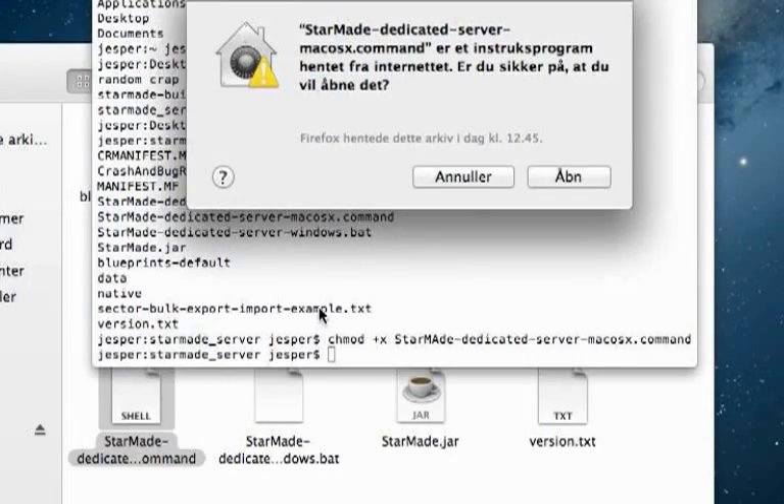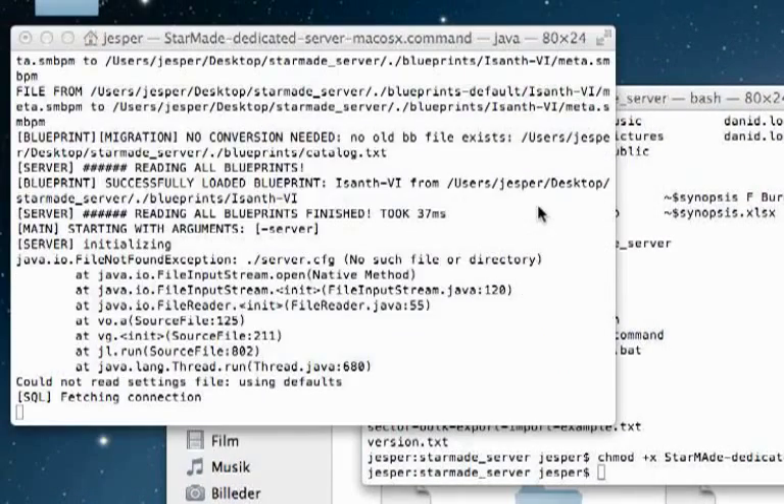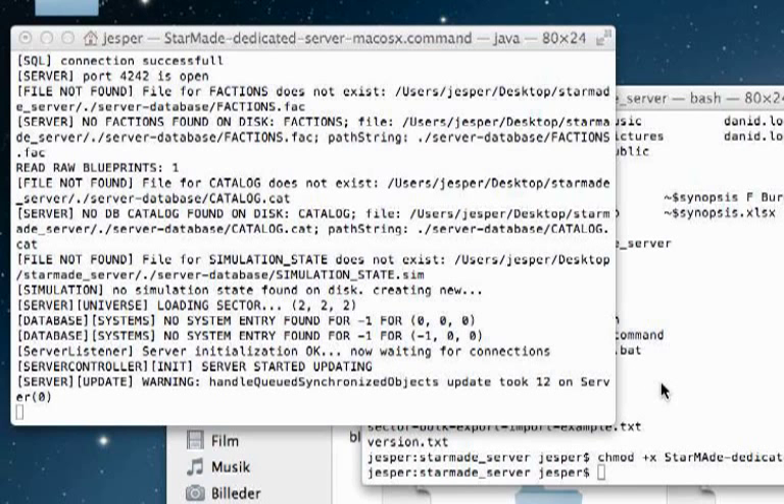What this has done is give the file in here permissions to execute. Then we want to double click on that right there — it's now going to start our server creating the files and stuff like that.